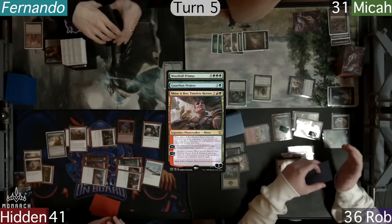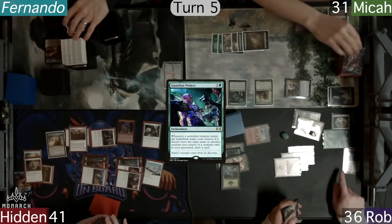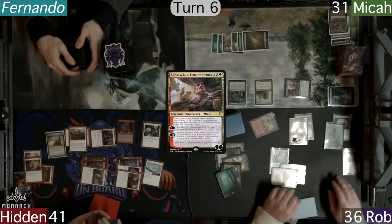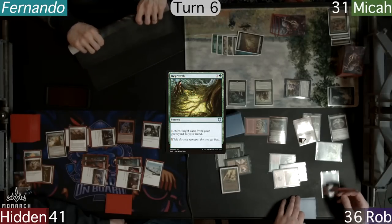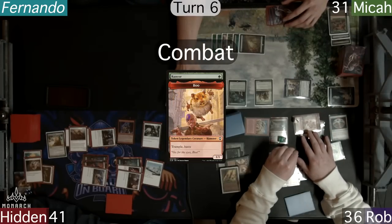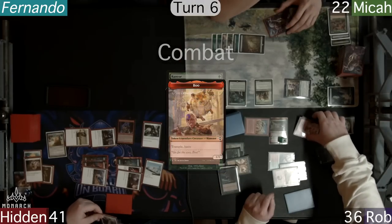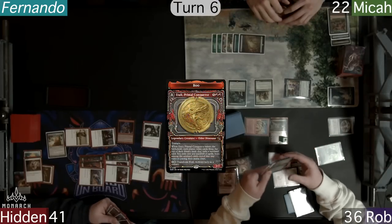Hidden was happy he did not have that Greater Good. With Micah ending his turn and drawing off his project, Rob draws and plays a Forest. He spends most of his mana to recast his commander, Minx. He follows that up with a Regrowth to get back his Giant Growth and heads to combat, sending his Hamster at Micah for 6. When no blockers are declared, Rob casts his Giant Growth to make it 9 instead. On his second main, he flings the Hamster to kill Atali and draw him 9 more cards.